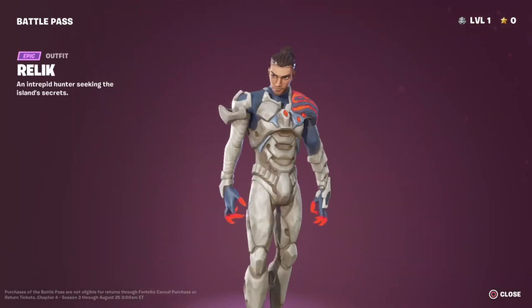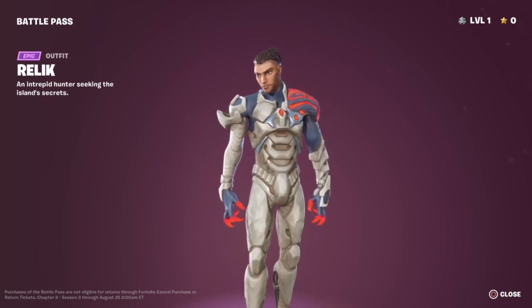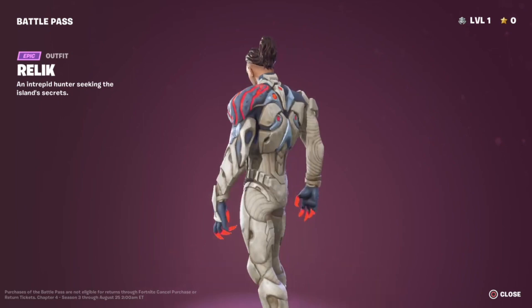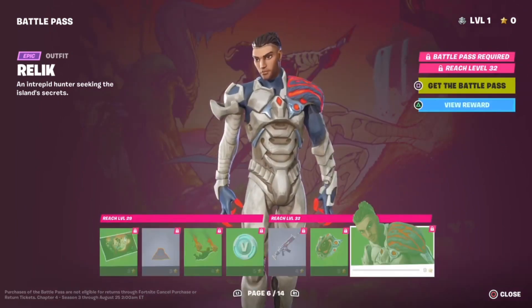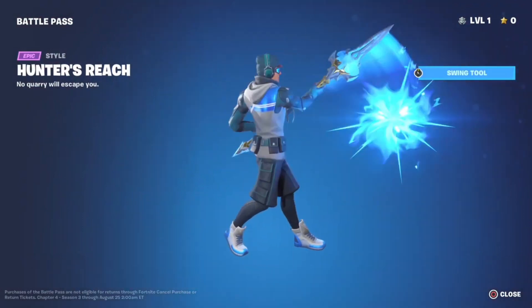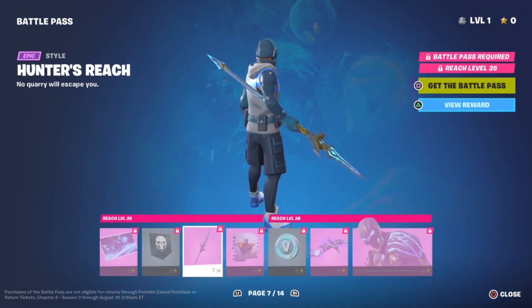Okay, here's a Relic — an intrepid hunter seeking the island's secrets. This is probably one of my favorite skins in this battle pass. Here's the pickaxe — alright, that's a neat pickaxe, I kinda like it.